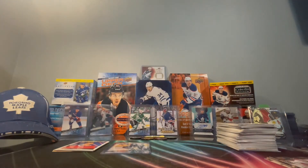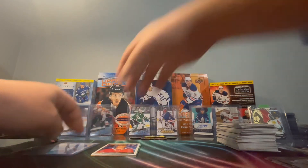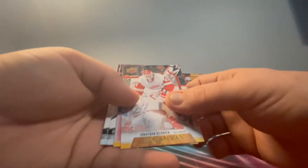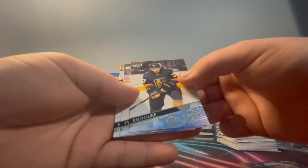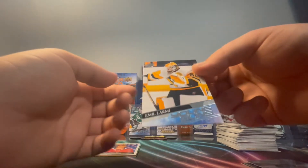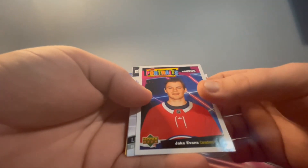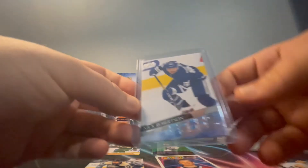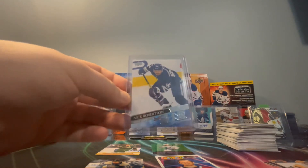Nick Robertson - top loaded, perfect. I'm so happy about that, I can't believe we got that in the last pack. Recap: in dad's box we got a Bernier canvas, Marshall canvas, and young guns of Ride Duke, Tyler Benson, and Emil Army - three young guns, that's unreal! From mine: a Rookie Portraits Jake Evans from the Montreal Canadiens, Liam Foodie young gun, Rasmus Dalene green, Ryan Suitor canvas, and to top it off the Nick Robertson young gun.